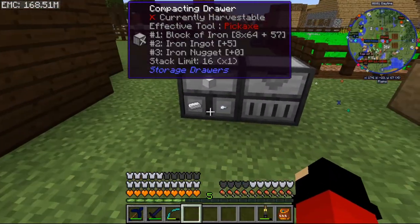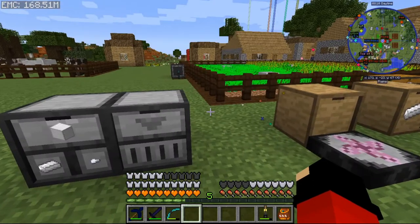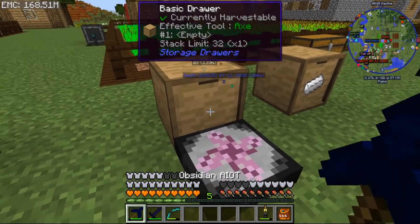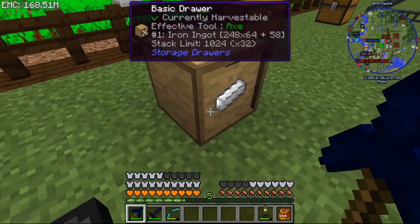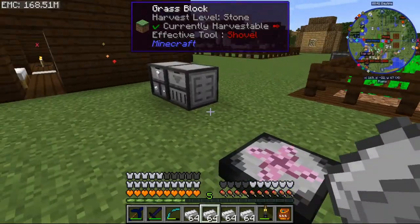In the next few episodes — not a live stream, a regular episode — we'll redesign the storage to use drawers. There's another system I want to get into next episode too, which is kind of the way I was doing it in Survival Stories 3. I want to see how much we can put into this compacting drawer — there's got to be a limit.